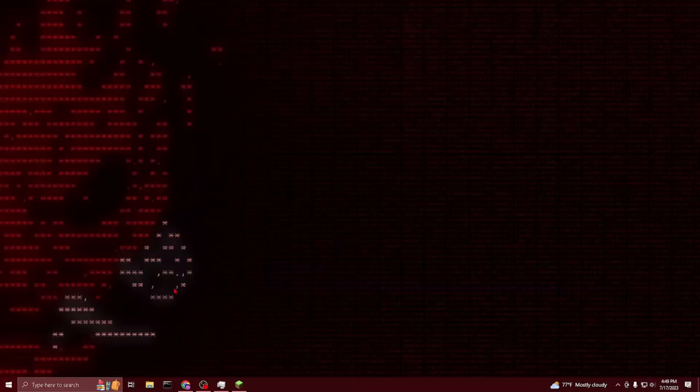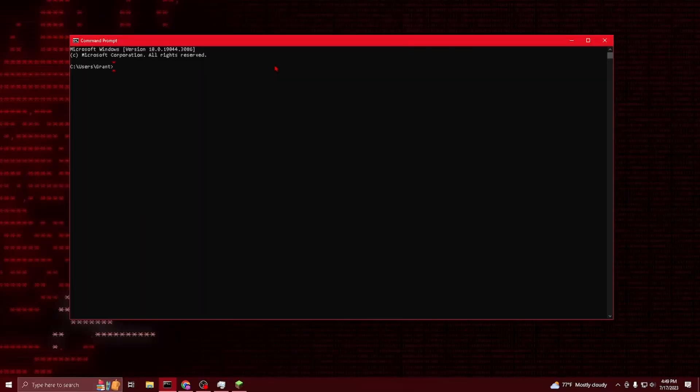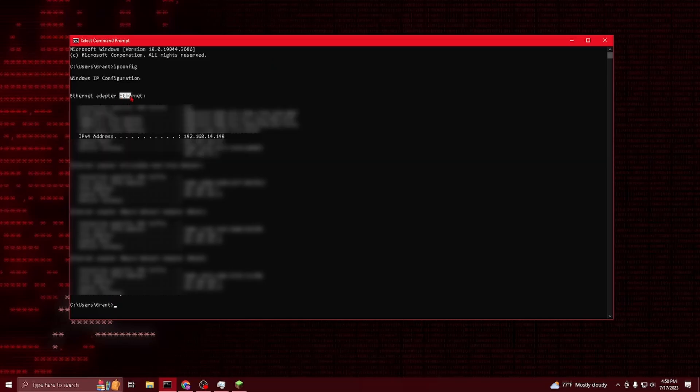Now back on your desktop, go down where it says Type to Search, type in CMD, and click enter. After the terminal pops up, type in ipconfig and hit enter. We are looking for the IPv4 address, which should be under the first entry of information. I'm using ethernet, so it shows up under ethernet. If you're using Wi-Fi, it should show up underneath your Wi-Fi network. Copy that IPv4 address.